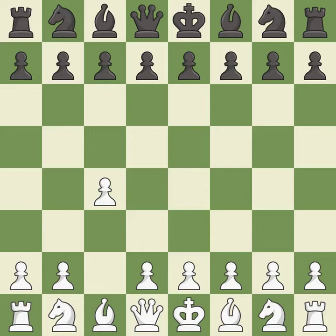The English is a more patient opening where white plays c4 to control the d5 square without committing a central pawn. e5 controls the d4 and f4 squares, and allows the queen and dark squared bishop to develop.